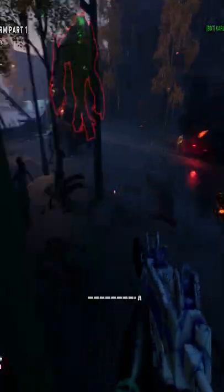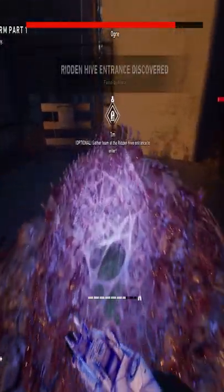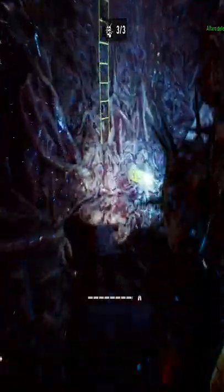After that, throw a pipe bomb and run past the ogre. When you get close to the safe room, the ridden hive will either be on the right side or on the left side. From there, make sure you get all three skull totems and find the inner layer. If you speed run everything you can get six gold totems in 10 minutes.